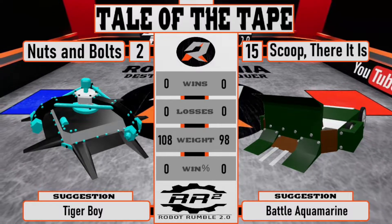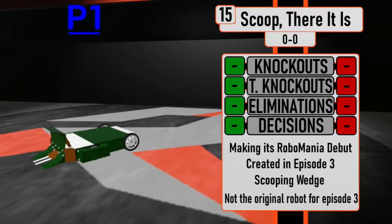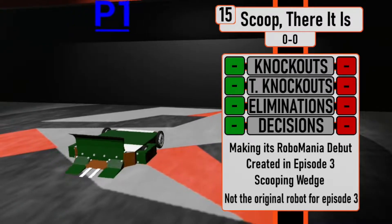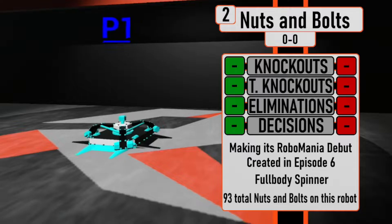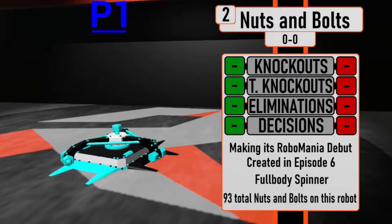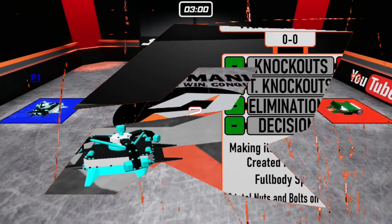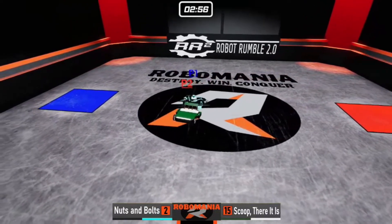Out of the red square, we have the number 15 ranked robot Scoop There It Is, the only wedge robot remaining in the tournament. This robot needs to really try its best to get that push against a spinning robot. It will be going up against the number two ranked robot Nuts and Bolts — an amazing design that will just spin around in circles until it destroys the opposing robot. The number two ranked Nuts and Bolts against the number 15 Scoop There It Is.